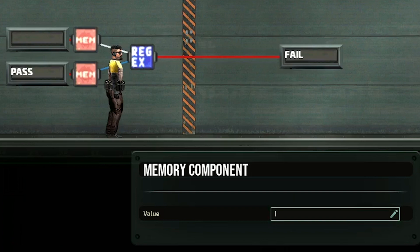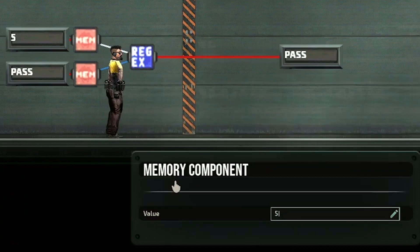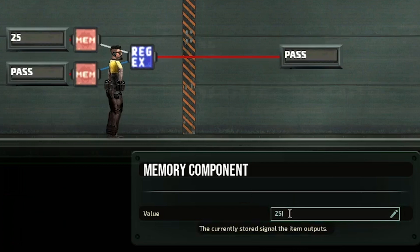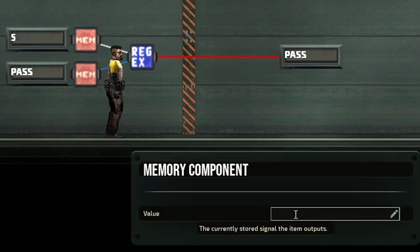One of the most common uses for regex is finding a range of numbers, and you can do this by combining character classes with quantifiers. If I want to accept anything between 0 and 9, the regex [0-9] will pass any single digit I throw in. If I want to accept at least 2 digits, I add another [0-9] after the first one. It will no longer accept single digits. If you want to still accept a single digit, select the first bracket and put a question mark after it — so the first digit is optional while the second must exist. You can now have 0, 5, or even 43 and it will pass.